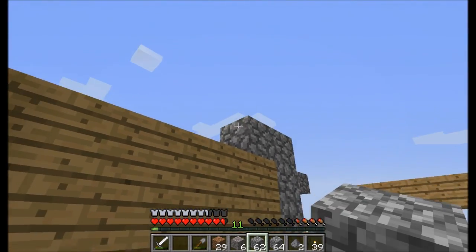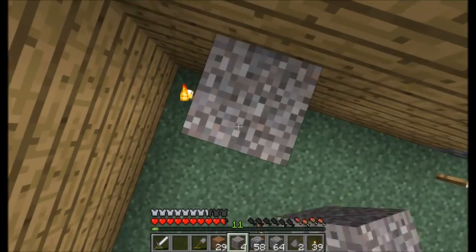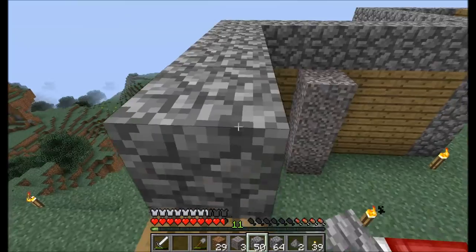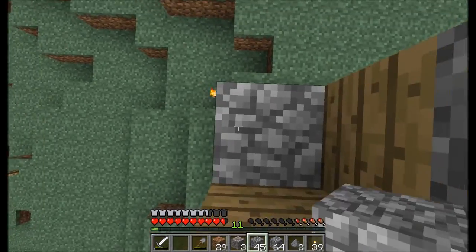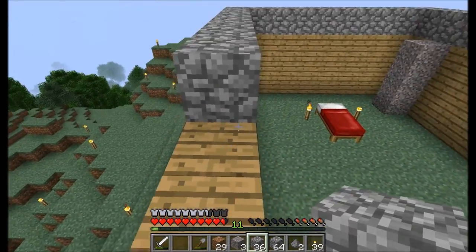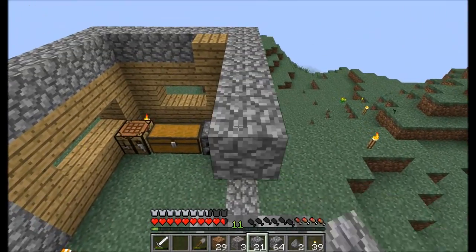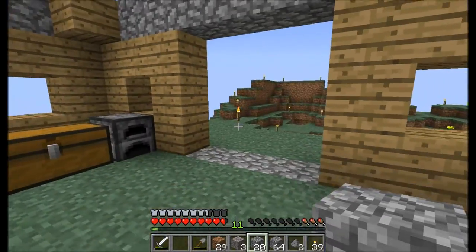So, we're just going to finish building our frame here. I need to actually get up there. There we go. Yeah, this is a pretty basic house. It's just a cobblestone frame with a wood interior, wood inside and cobblestone framing. It's a pretty basic house. Anyone can get this stuff at the very beginning of the game, and I just wanted something temporary that looked decent. So I am going with this.